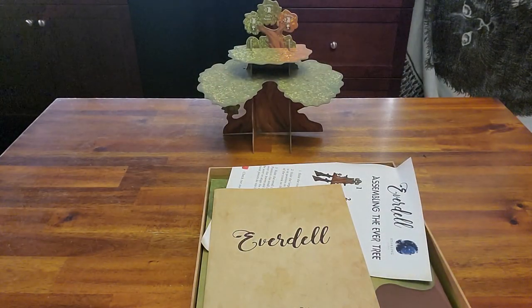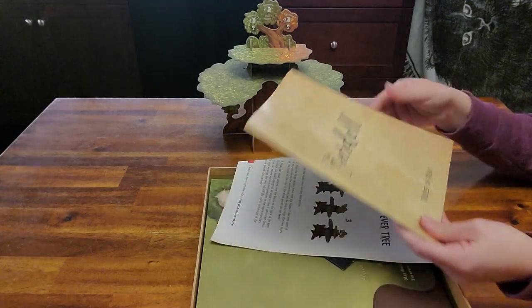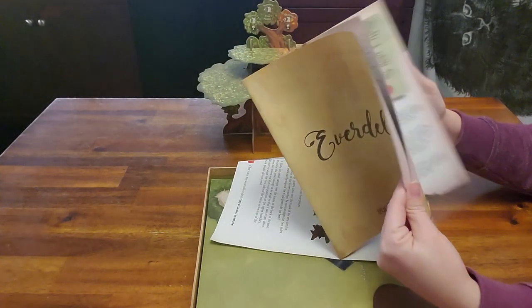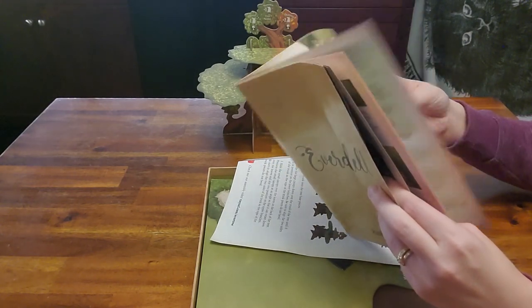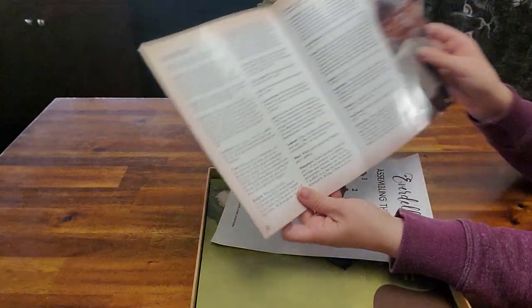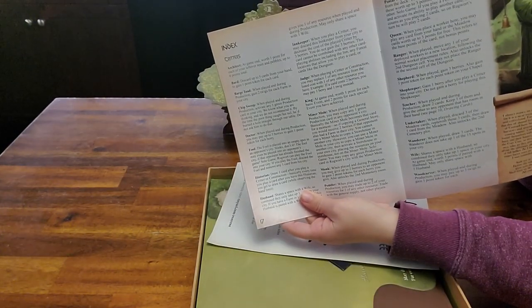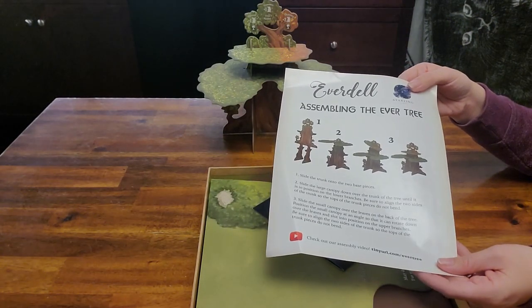There are expansions to Everdell; we don't have any yet. The game comes with an instruction booklet — you'll want this beside you, especially the first few times, as it explains what each card does. You may even need to search online for clarification on the cards. There's also a piece on how to assemble the tree.